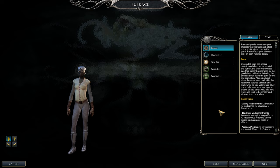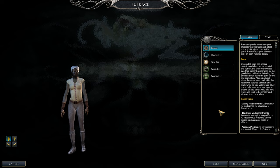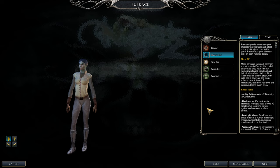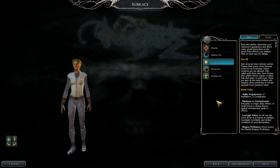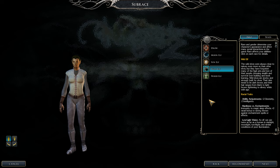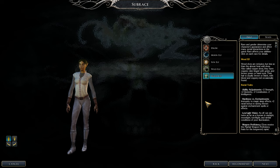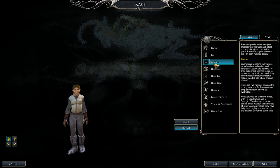For the elf race: drow is one of the best — plus two dexterity and plus two intelligence, which is exactly what you want for a swashbuckler/duelist/weapon master build. Moon elf is pretty good for the dexterity bonus. Sun elf gives plus two intelligence but you miss out on dexterity. Wild elf gives minus two intelligence, which is a disadvantage — that's a pass.